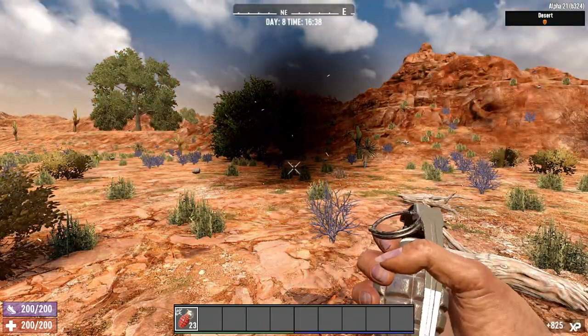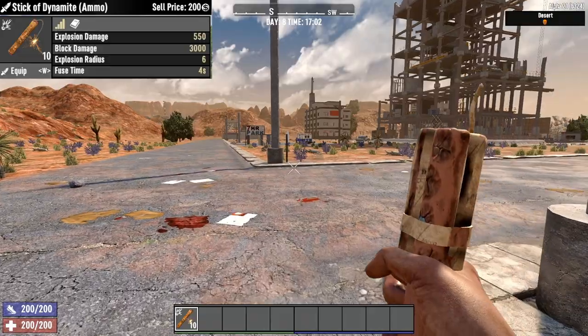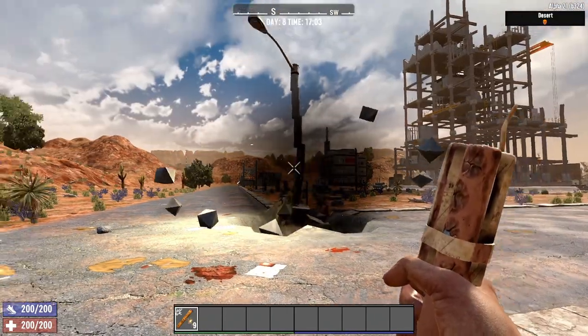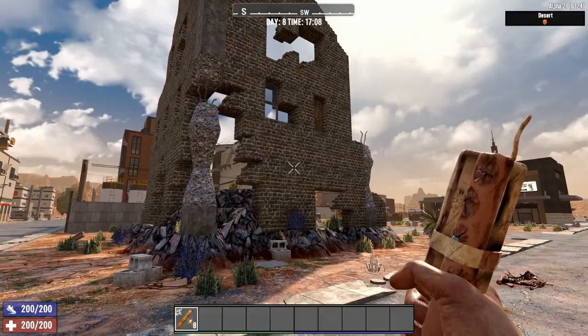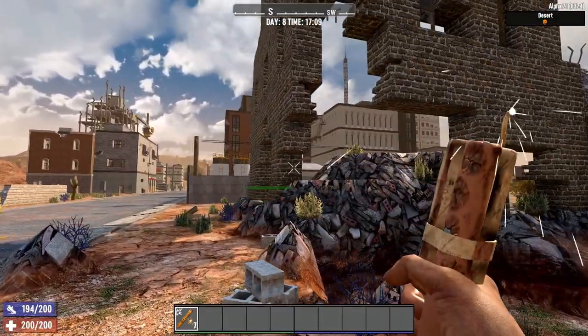These thrown explosives are best used while zombies are grouped together. Dynamite is more about destruction than taking down zombies — don't get me wrong, it will definitely destroy some zombies. It will deal 3000 block damage with 550 entity damage. This happens over a 6 block radius. Dynamite is best used for clearing an area or taking down a structure.